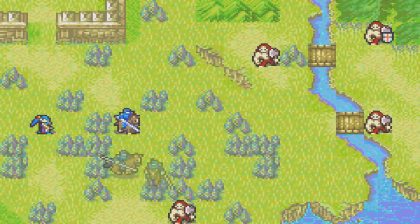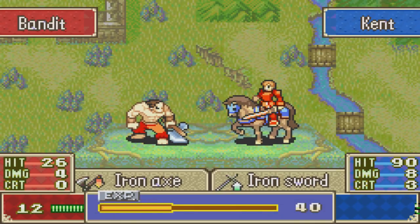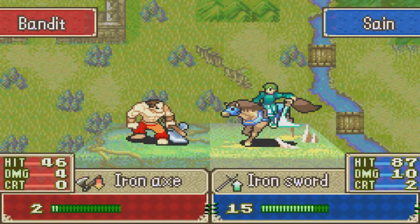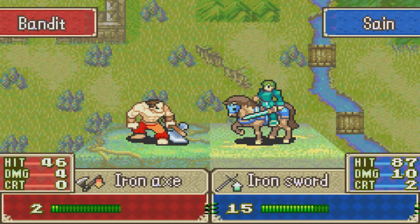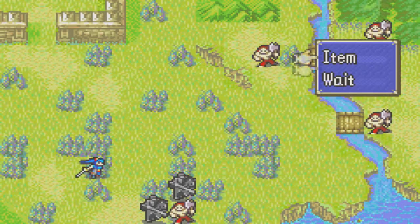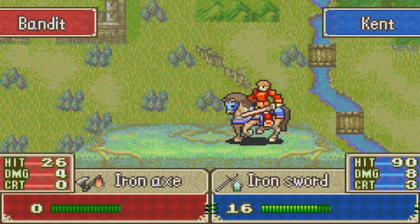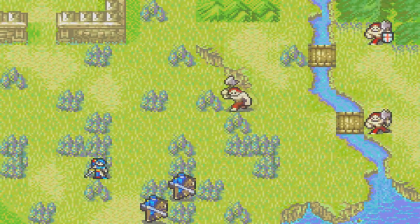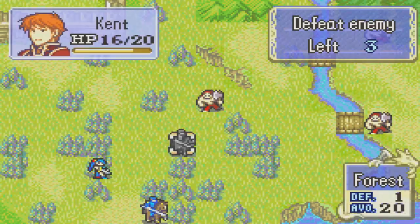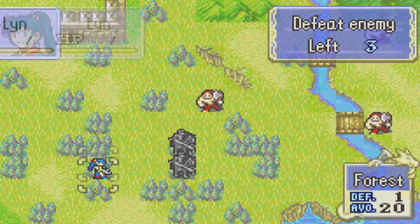Because Kent got a kill already, I'll give Sain this kill. Oh, this is actually kind of unfortunate — we won't get the kill on this guy because he is in a forest, so we're not going to have enough strength. I could have tried using a lance right there, which would have probably gotten the kill, but it's risky because when you have the weapon disadvantage your hit percentage gets lower. The knights are going for Kent. I'll put Kent right here and Sain right here, so Lyn is still out of harm's way as well.